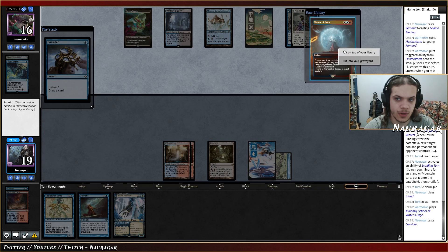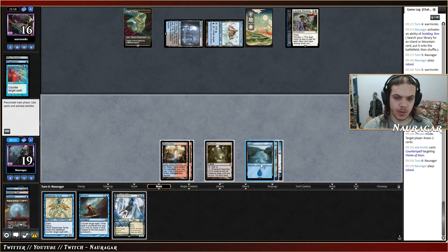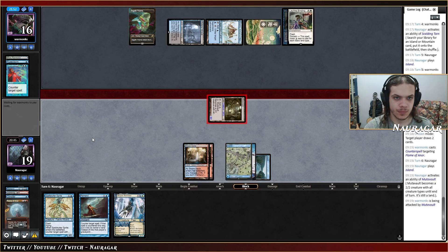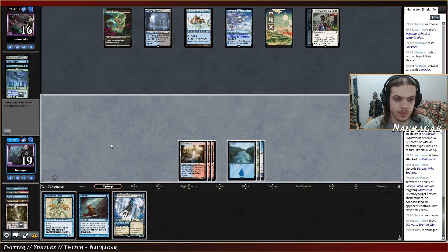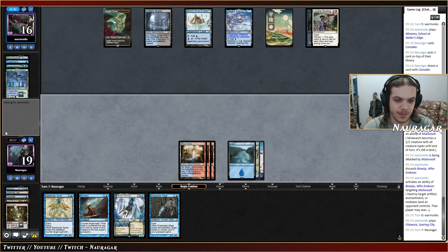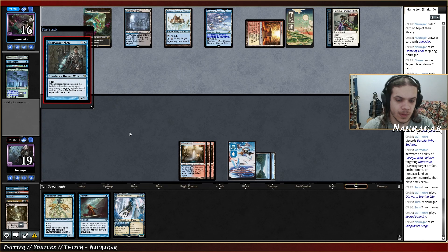Flame of Anor — sure, Jvotu seems quite good to me. Here comes the Counterspell — sure. Now I can probably safely attack with my Mutavault. Oh, they have a Passage Room — sure. Snapcaster Mage is kind of amazing here actually — we just have to wait. End of turn I'm probably just going to flashback Flame of Anor. I could go for a Consider.